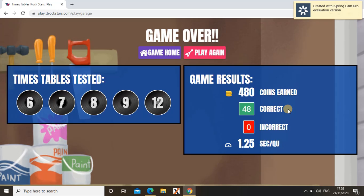So now I'm going to get my results. As you can see, in one minute I have earned 480 coins, 48 correct, 0 incorrect, and 1.25 seconds per question.